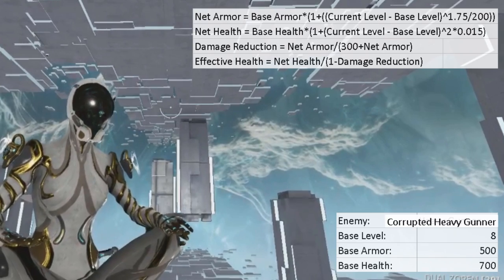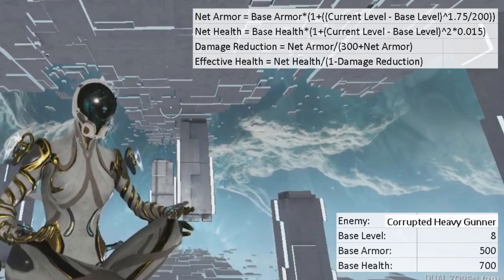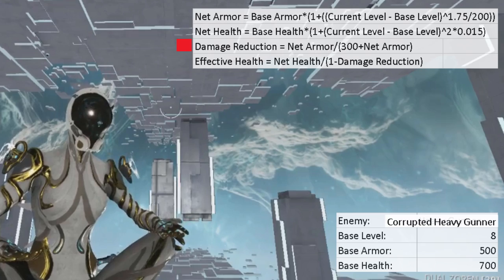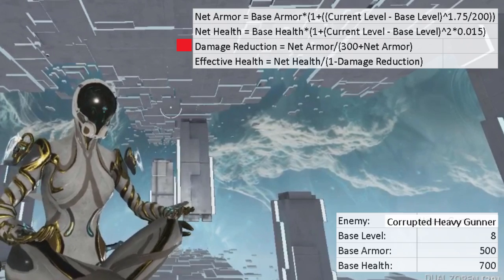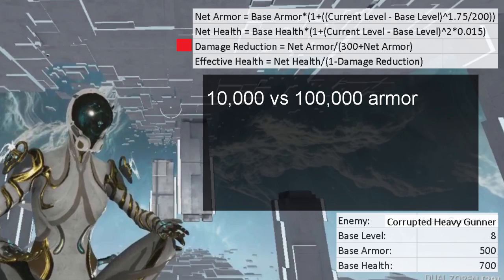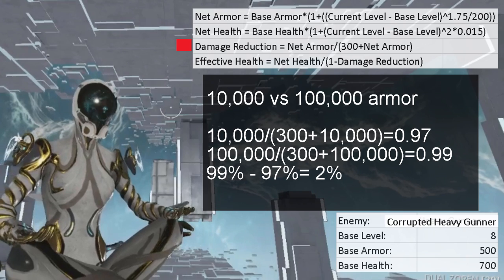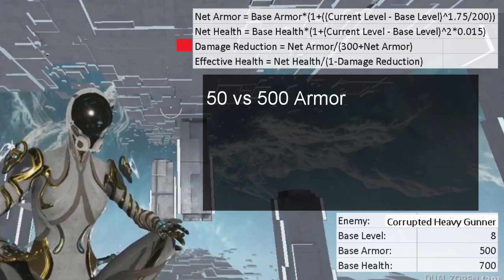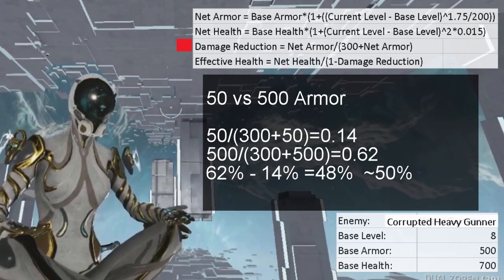With the enemy's current armor — the net armor — you can find out how much damage reduction is applied using this formula: net armor divided by (300 plus net armor). Because of this formula, enemies with very high armor will see diminishing returns. For example, an enemy with 10,000 armor versus one with 100,000 armor will have only around a 2% difference in damage reduction, whereas an enemy going from 50 armor to 500 armor gains about an extra 50% damage reduction.